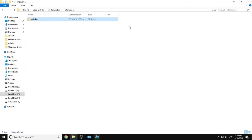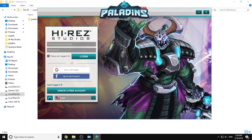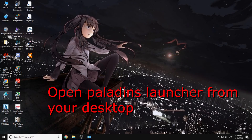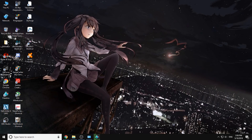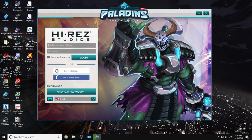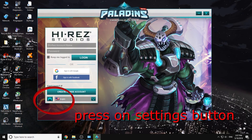So now the copy has finished. What we need to do is log in to your Paladins account. When it asks if you want to allow updating to the new version, make sure you select No.